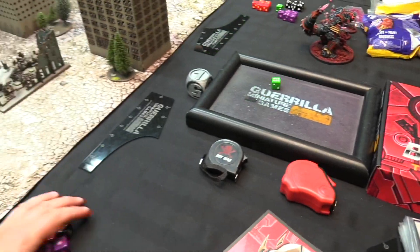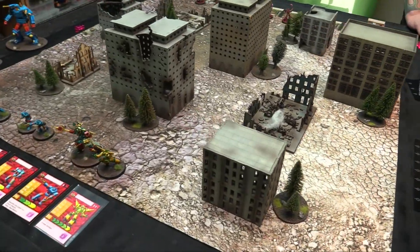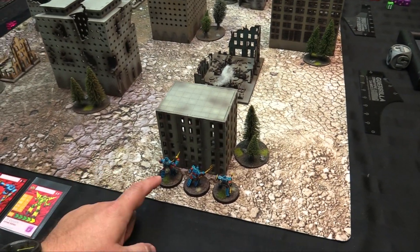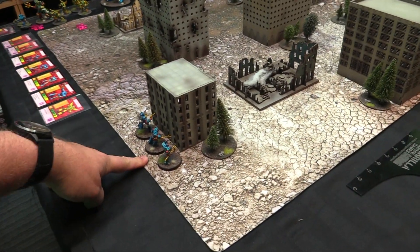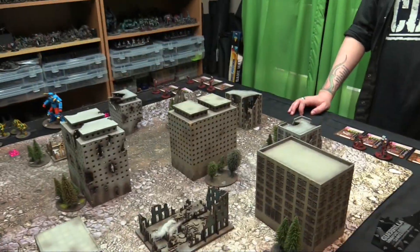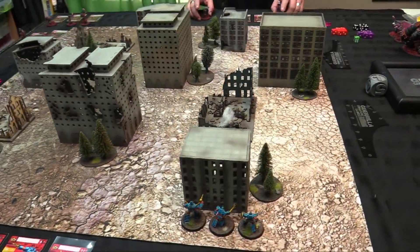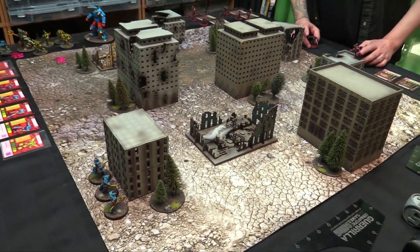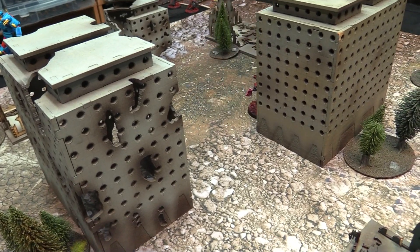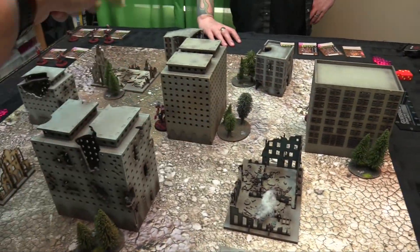I win the roll and choose the half I'm standing in, deploying my big group of three back relatively far to avoid dying on turn one. Rob's Trashers are probably going to rush me, so I'm hanging back. The Generator goes in the middle so reinforcements can join it, and Chopper goes over to support.